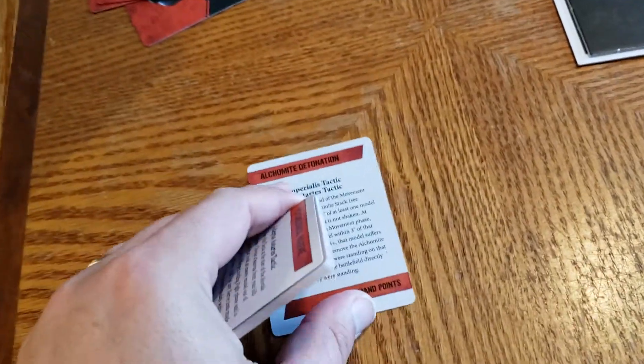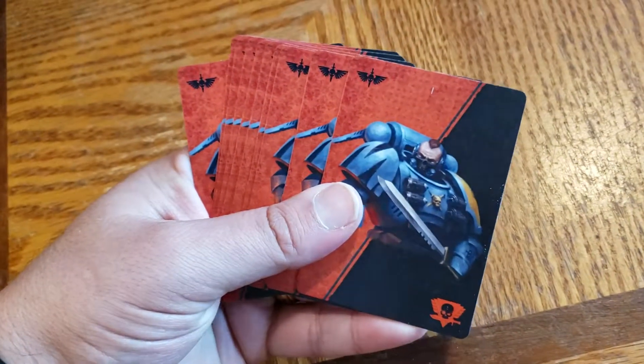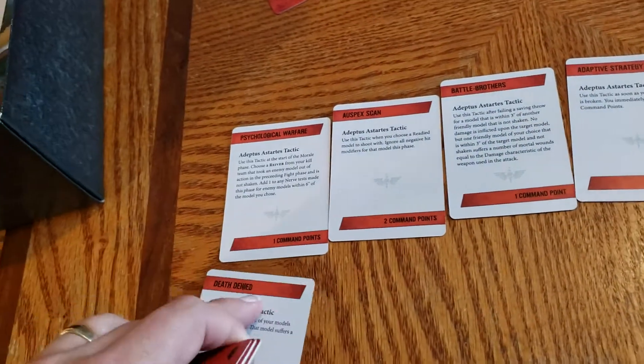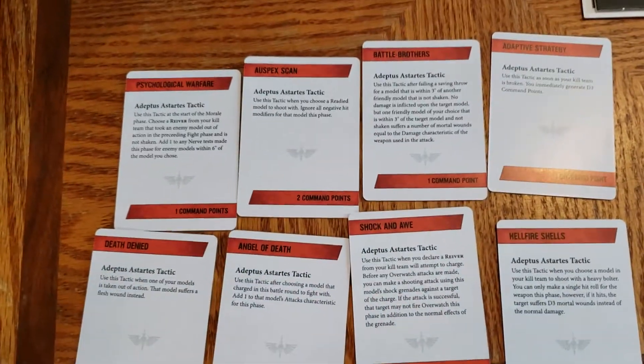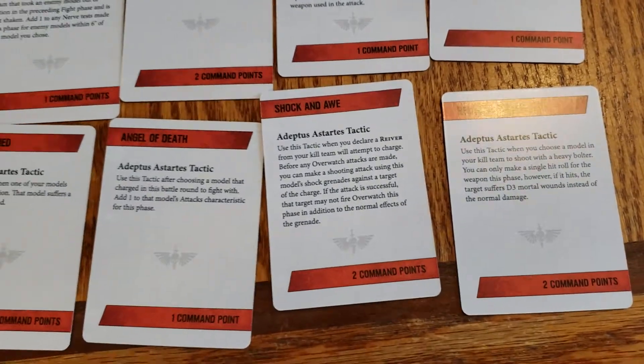And then next, the tactics — let's see if we can get this pack open quickly. And then of course we have the one for the terrain, the command point, and then the rest are for the Space Wolves. We'll go ahead and set those out — there we go. We'll try to get them here so you can see — there's our first set and the next set.